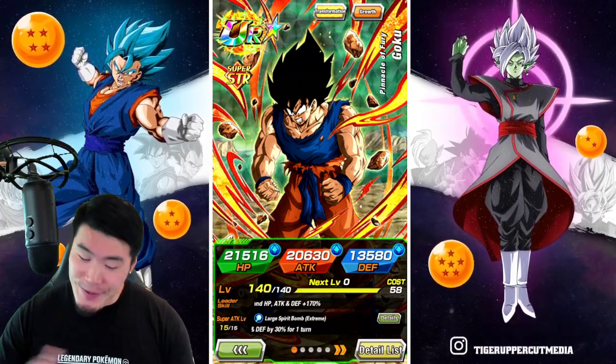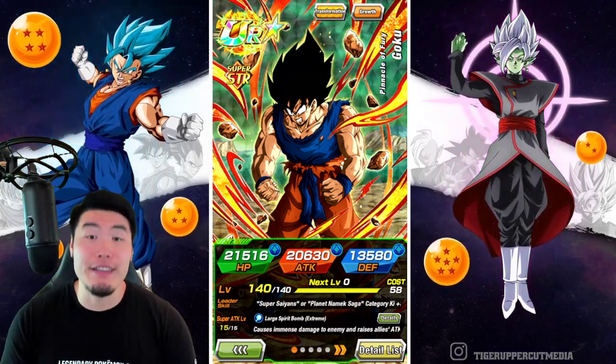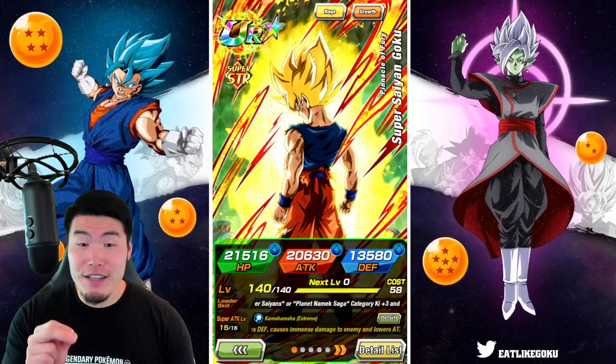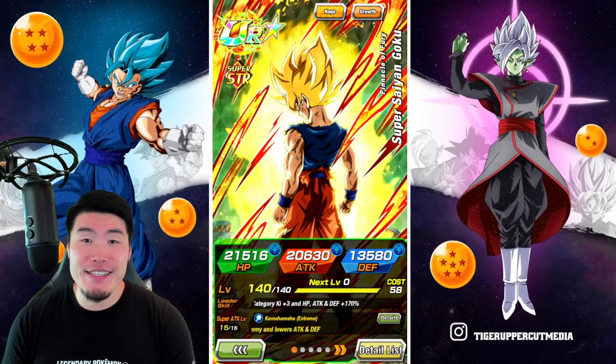All right, so I know this is a little bit late, but today we are finally going to be showcasing the newly Extreme Z Awakened STR Namek Goku at Rainbow Status on the global side of the game.